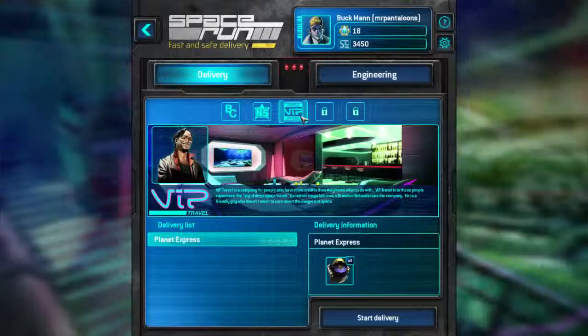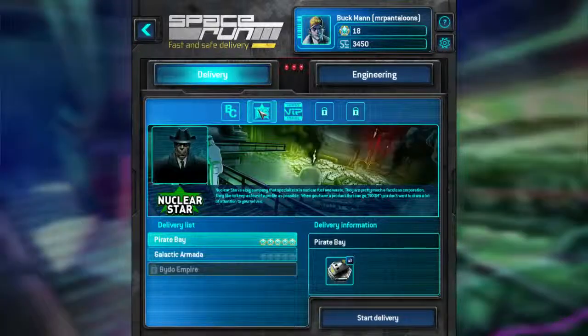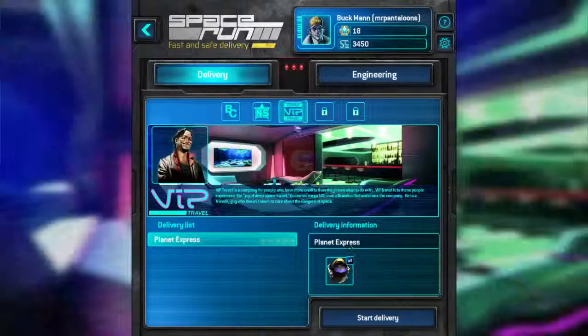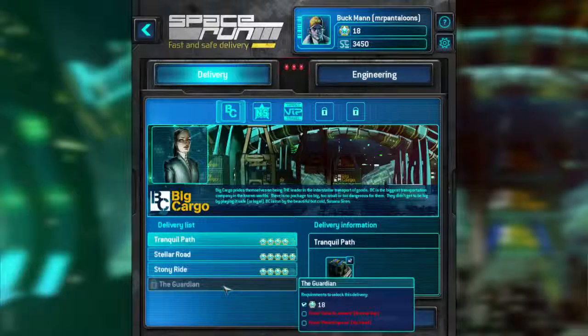So we got VIP Travel and Planet Express — only one mission though. Four individual rooms, clients in ICU. Is that four rooms for just one guy, or are we transporting more people? It might be a mega rich guy. Galactic Armada — whoa, what's this? Does it mean that we are outgunned for that mission? The Guardian. Finish Galactic Armada and Planet Express.